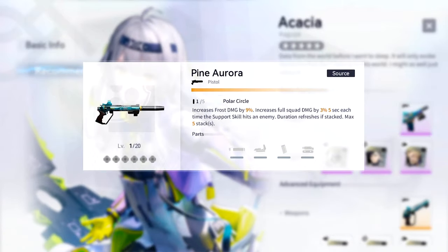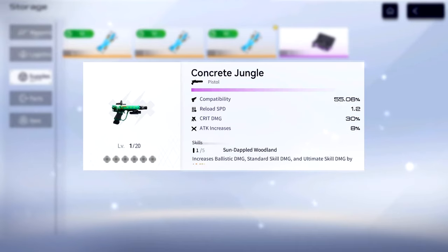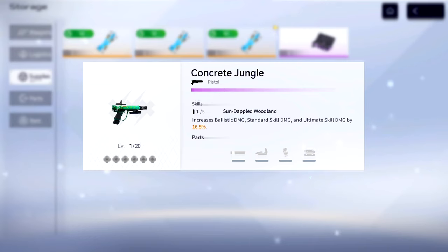Moon Halo already lowers resistance for 14.4 seconds, giving you a consistent 21.6% frost shred. Her best in slot will be the five-star Pine Aurora, increasing the wilder's frost damage by 9%. In addition, the full squad's damage will also be increased by 3%, stacking up to five times with each stack refreshing the five-second buff duration. For unlucky free-to-play players, Concrete Jungle from a special weapon drop is a solid choice for support Kaguya, increasing your skill and ultimate damage by 16.8%.